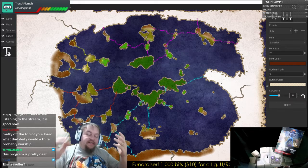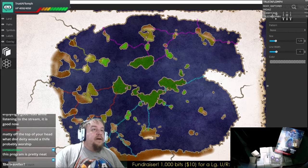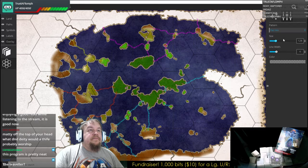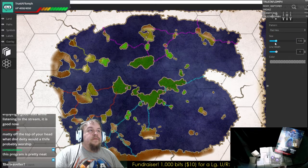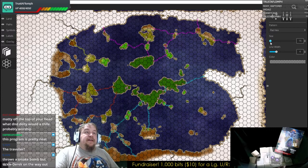It's an amazing program. I haven't done much with overlay stuff, but it does look like there are hexes and squares — so you can add a hex crawl if you want, or make your own Chult, if any of you are familiar with Tomb of Annihilation.